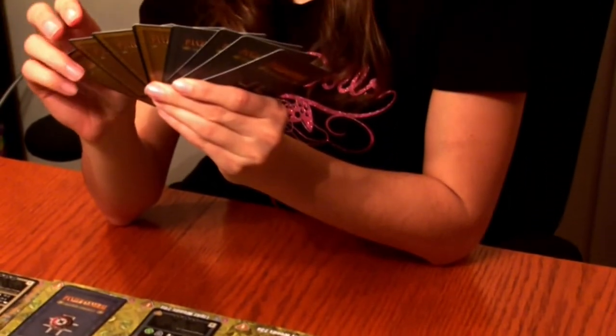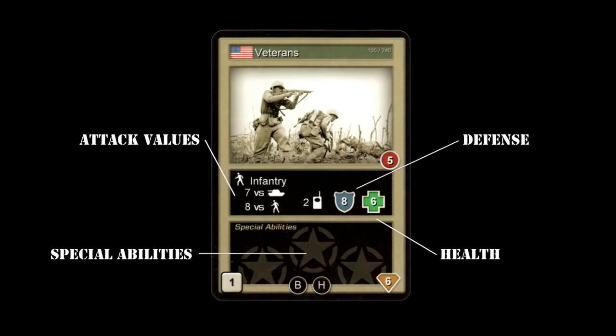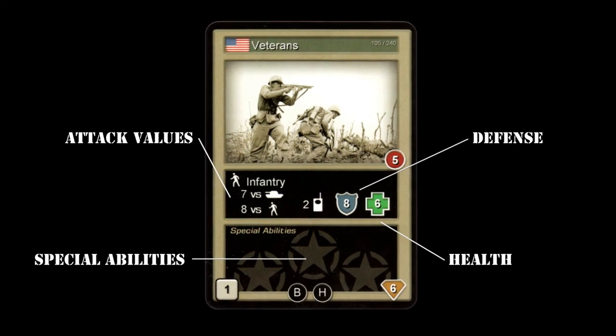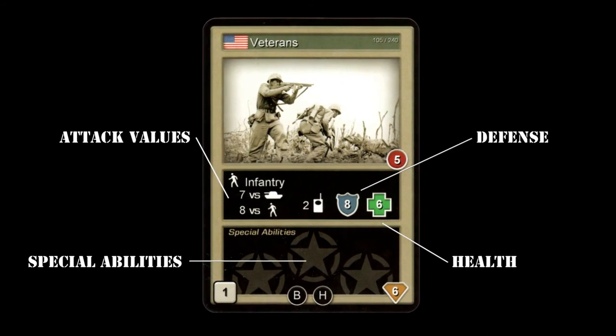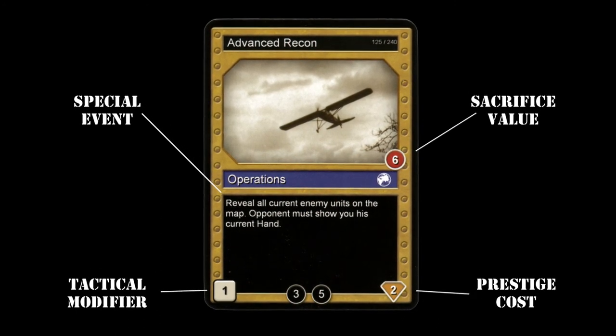When drawing cards, you can choose to draw either troop or event cards. Troop cards display stats including attack values versus infantry and tanks, defense, and health points, as well as special rules for that unit. Event cards display special event rules that can help you during the move and combat phases.